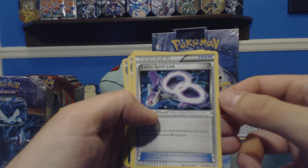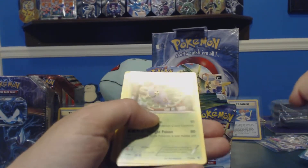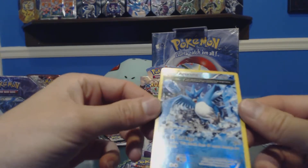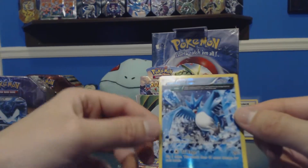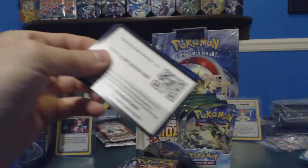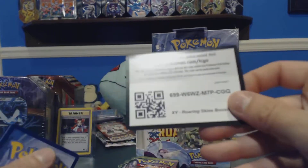Pack one: we got Dove, Inkay, Swablu, Voltorb, Togepi, Latio Spirit Link — and there's some glare from the light but without it you can't see anything. Ferroseed, and an Articuno reverse! I like that — look at that, that's nice. I actually really enjoy that even though it's a reverse. It's Articuno, it's a rare legendary. I do not have that card. A lot of these are going to be new for me.